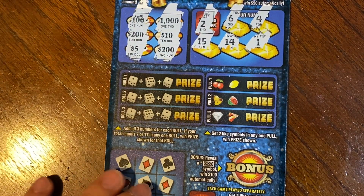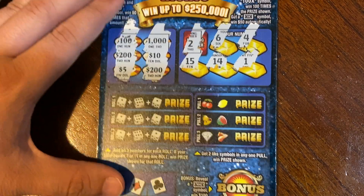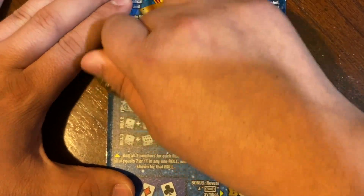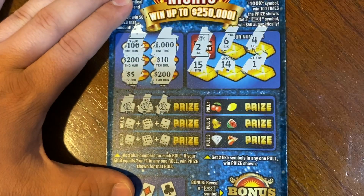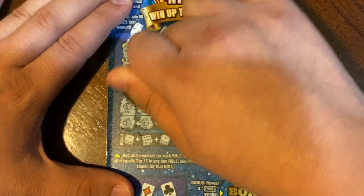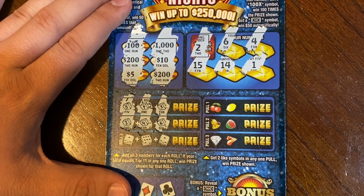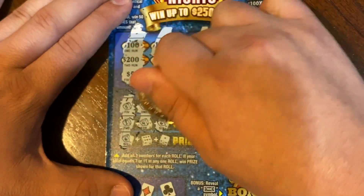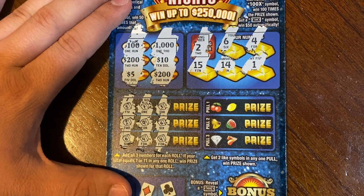On this next area, we need to add 3 of these amounts, and if they equal 7 or 11 we win that prize amount. We got 5, 6, and 9 — so nothing there. 2, that's 6, and that's 12 — one over 11. 7, 6, 4 for 10, and 14 — over again.